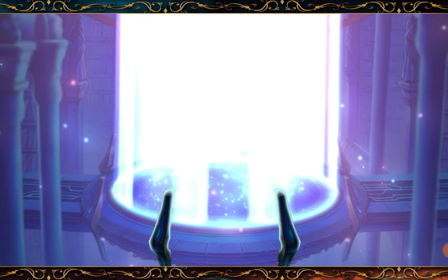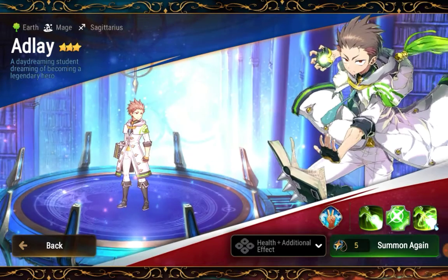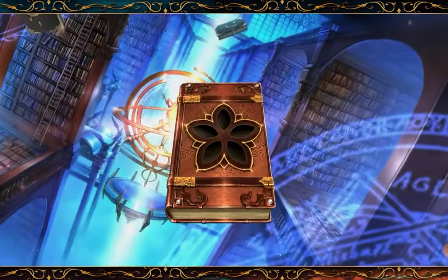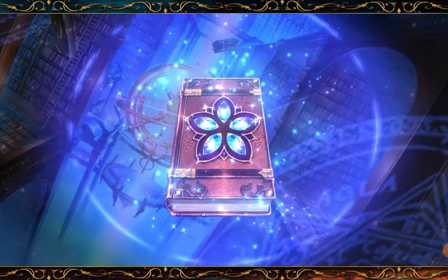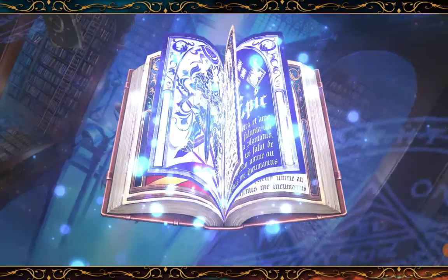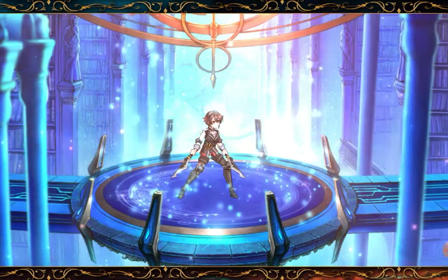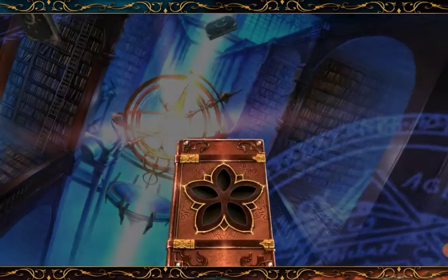This time my hero pull is three stars — who is it going to be? It's Adley! Now I have four of him — I can five-star Adley. Third pull again hero three stars. Give me some Rosin... nope, it's Judith again, now I have four of her.